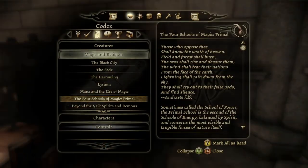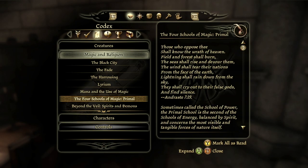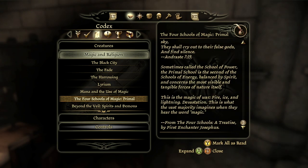Codex — The Four Schools of Magic: Primal. Those who oppose thee shall know the wrath of heaven. Field and forest shall burn. The seas shall rise and devour them. Lightning shall rain down from the sky. Andraste 7:19. Sometimes called the school of power, the primal school concerns the most visible and tangible forces of nature itself — the magic of war: fire, ice, and lightning. Devastation. From the Four Schools, treatise by First Enchanter Josephus.